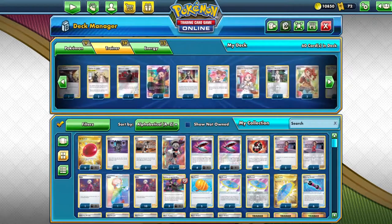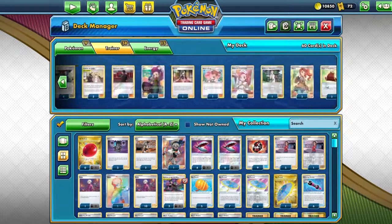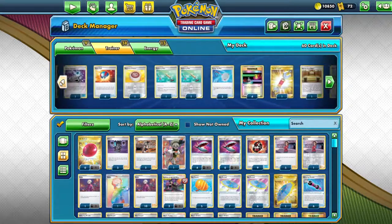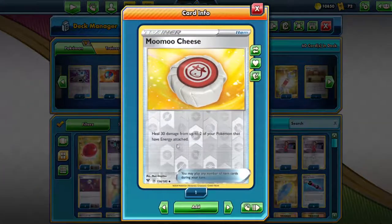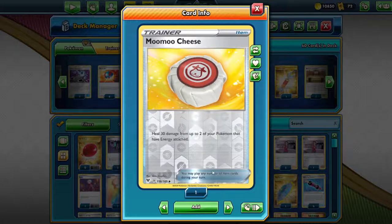Also good to have is the Pokemon Cenolady. This way, if your ADP did get hit and you put it on the bench, you could heal him. You can also use the Potions. I like to use the Momo Cheese, which actually heals 30 damage up to two Pokemon. The regular Potion does one Pokemon, this one does two, and you can get multiple — just as many as you want.